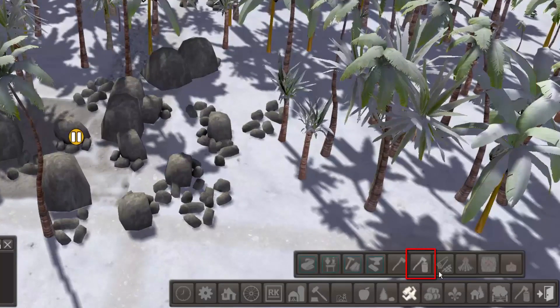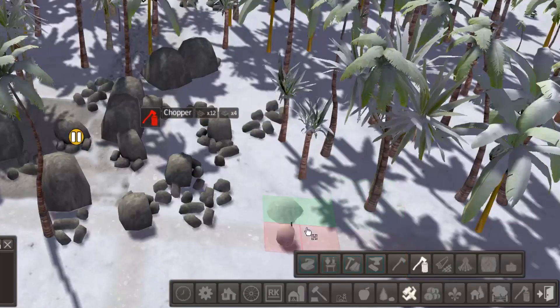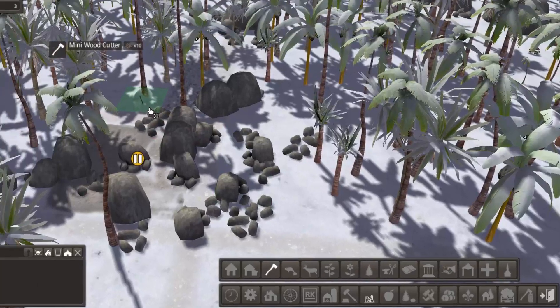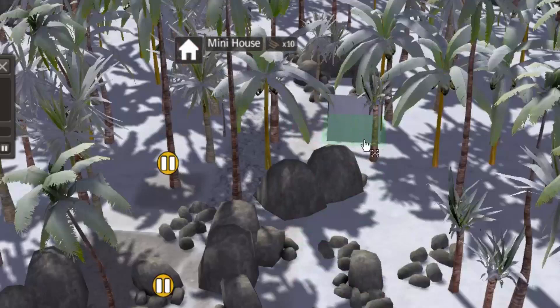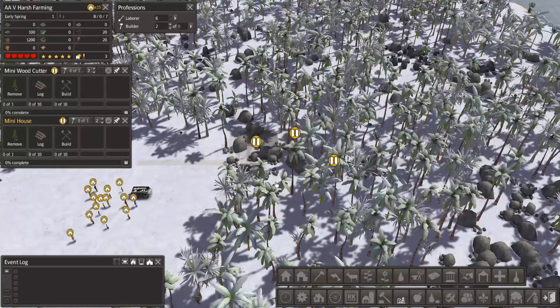I originally thought I would be putting in the Colonial Charter Chopper, which uses 12 pieces of wood and 4 stone. But then I started looking at Mr. K's mini buildings, and here is a mini chopper that only uses 10 pieces of wood. At this point in time in the game I am very much about minimizing the need for resources. For the same reason I'm going to use his mini house — but I am calling it a tent, because that's what it is. So for these first two items, all I will need is wood.